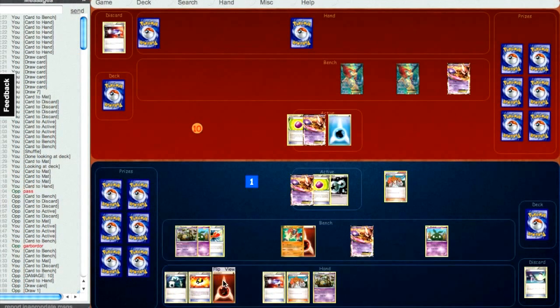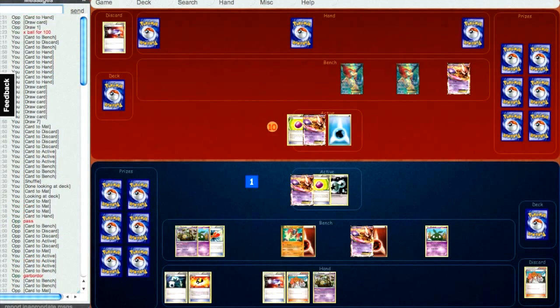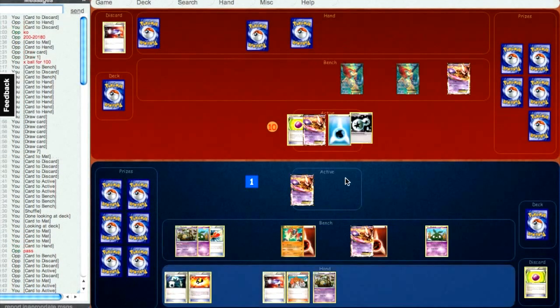I knew I'd have to empty out my hand. The good news is I do get the Trubbish, which is nice to try and secure my lock a little bit more. I'm going to play it safe and attach the other energy onto the benched Mewtwo EX. I could have tried to go super aggressive, play the energy switch, and attach the energy to Mewtwo. But he does have the Double Colorless, so keeping all my energy on the field felt like the right play. He's going to be able to X-Ball me and take the first KO.